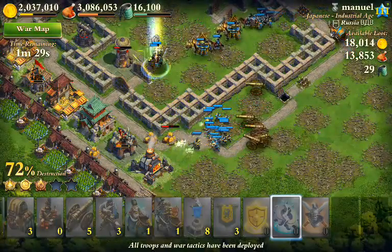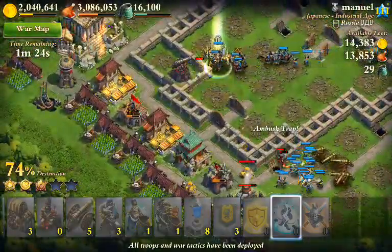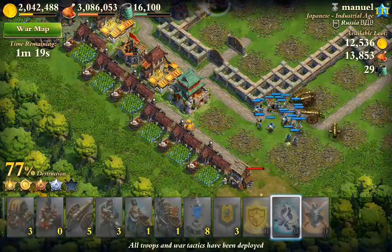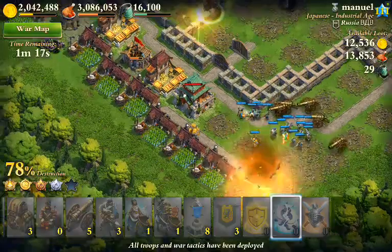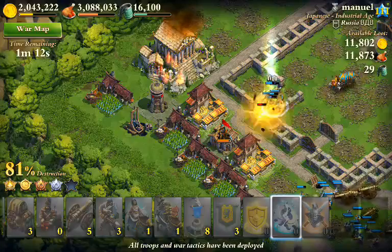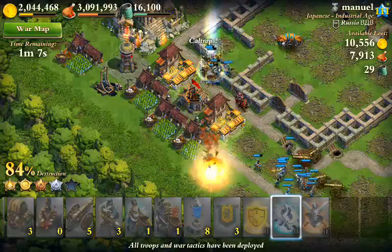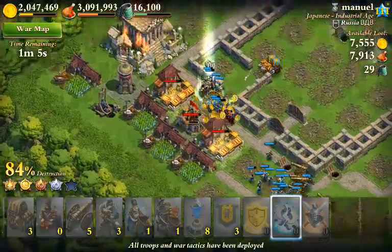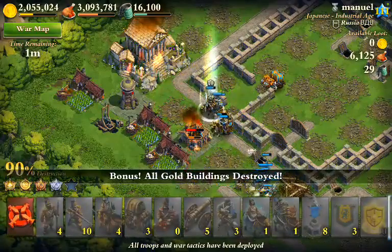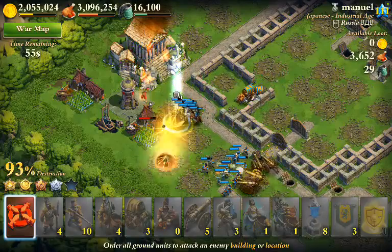We're going to use the sabotage to silence the mortar so that it doesn't hurt our infantry too much. We've got our heroes going in to take out that redoubt, and now they're going to take out the gun while the rest of the army cleans up along the side. We have a minute and 18 seconds left and I think we're looking pretty good here. Everything else is done — we're pretty much in cleanup mode at this point with plenty of time left on the clock.